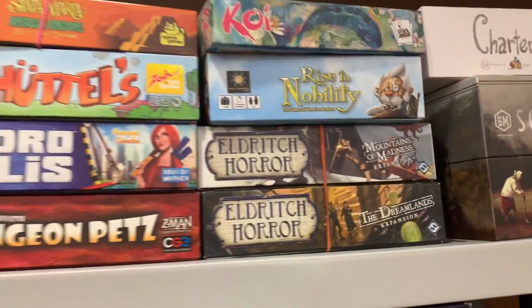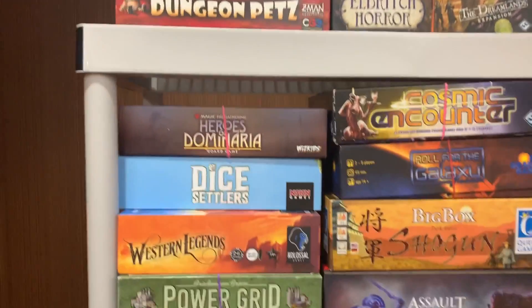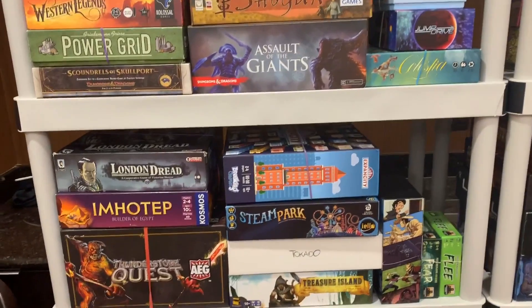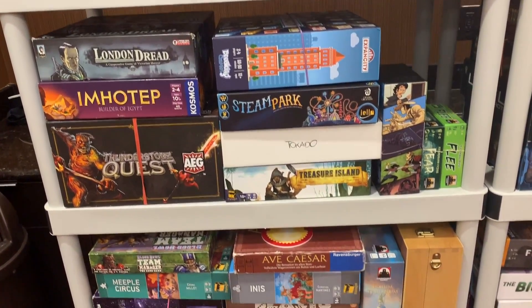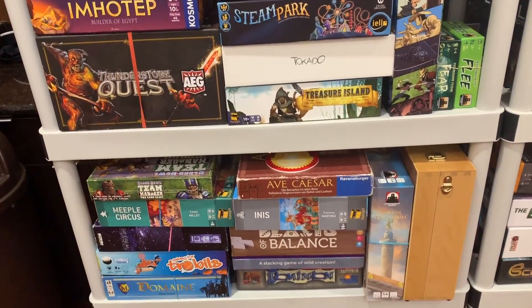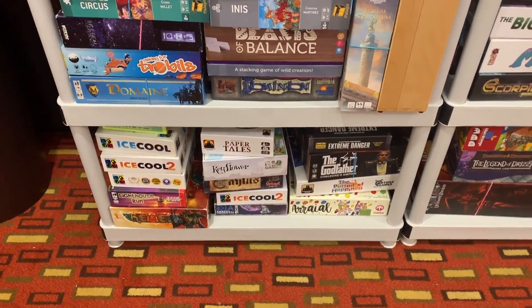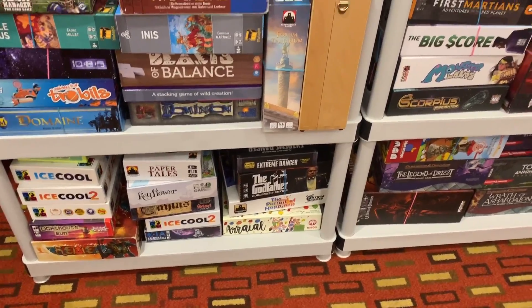All the stuff for Eldritch Horror. Down here there's Cosmic Encounter. Some more small games. Imhotep. Expansity. Treasure Island. Beasts of Balance. Dominion. Ice Cool. Lighthouse Run. Arrow. The Godfather.